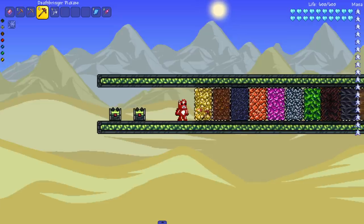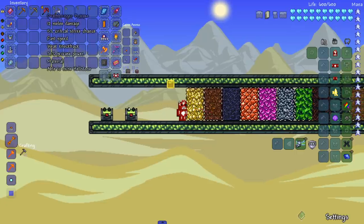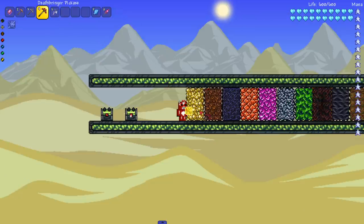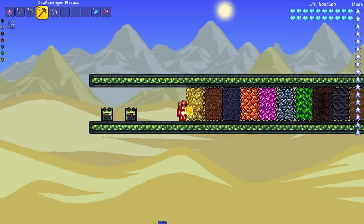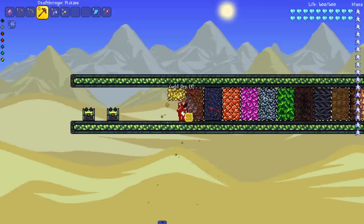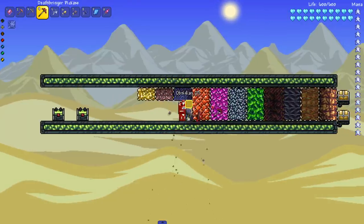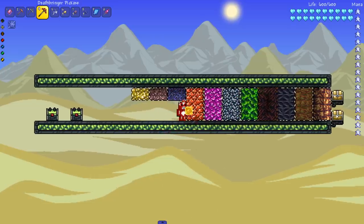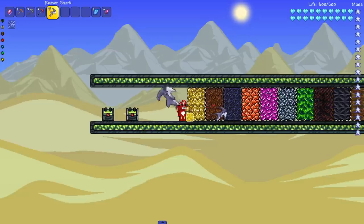The deathbringer pickaxe has 70 pickaxe power — I thought it was 90, but okay. I think the reaver and the molten are both 100. This one should easily get all the way to obsidian, but obviously won't mine palladium — that's for the molten and the reaver shark. Next, the reaver shark, which has the same power as the molten pickaxe.